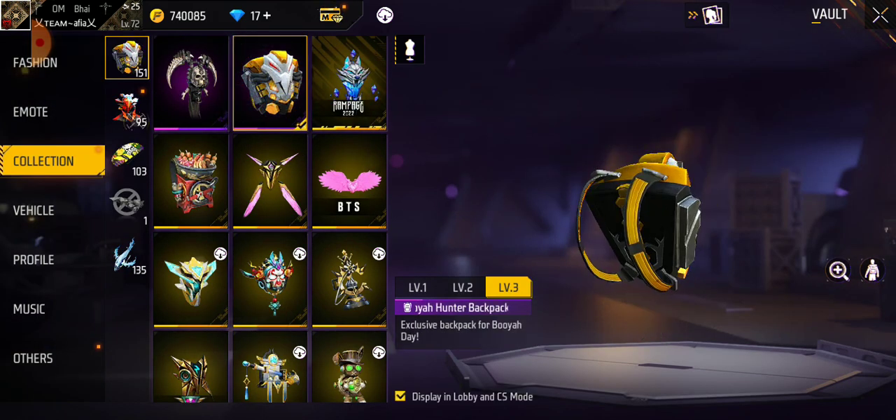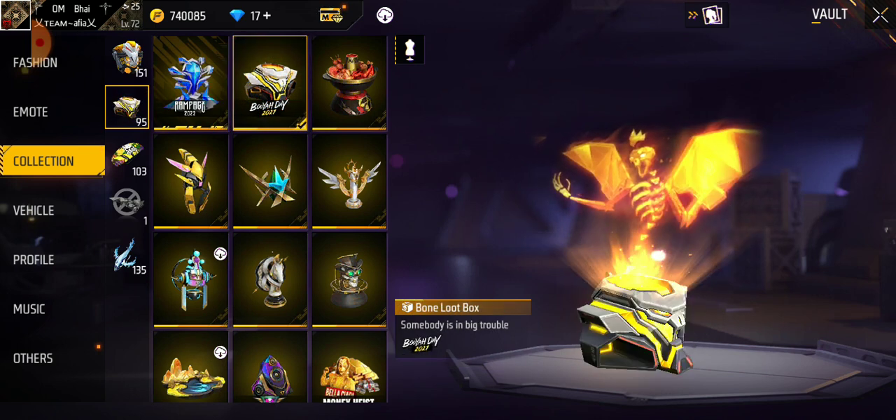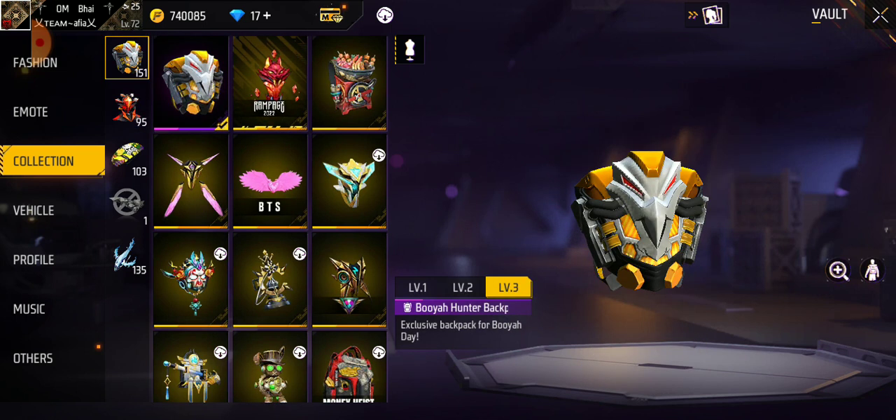Look at the loot box — it's made with an animation-type loot box. Now we are going to place our loot box here and put our permanent backpacks on.